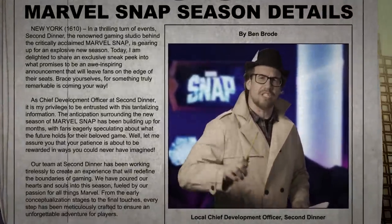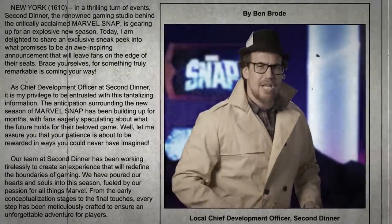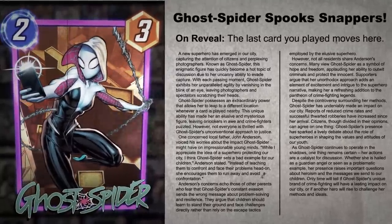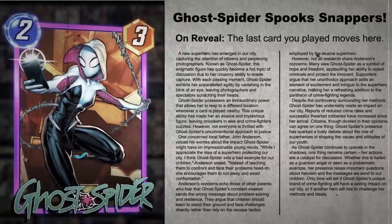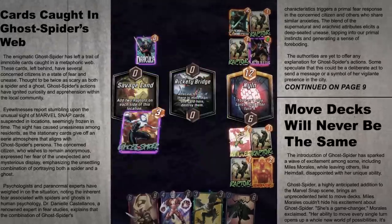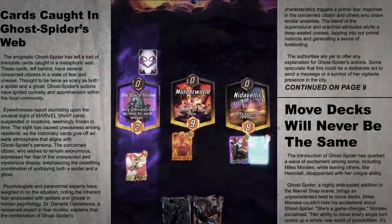My sources tell me a new season of Marvel Snap is upon us and it's called Spider Versus. This month's season pass card is Ghost Spider — she moves the last card you played to her. Web yank your cards across the multiverse, which will help you trigger extra buffs on old favorites like Human Torch and Vulture, or rescue cards lost to a losing position on locations like The Kiln or The Vault.